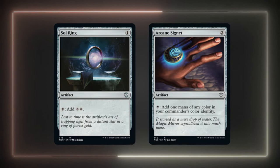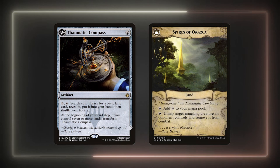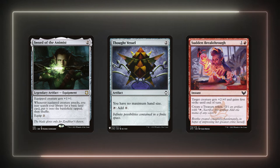I'm running my usual auto-includes in Sol Ring, Arcane Signet, and Thematic Compass. Thematic Compass can fix our mana early in the game, which is needed in a Feather deck even though it's only two colors. It flips into a strictly better maze artifact for added protection, which is useful because we only have 12 creatures including our commander. I'm also running Sword of the Animist, Thought Vessel, and Sudden Breakthrough for added ramp.